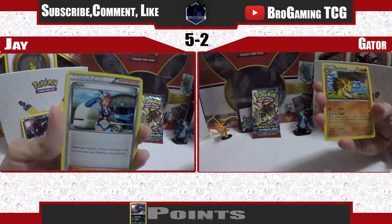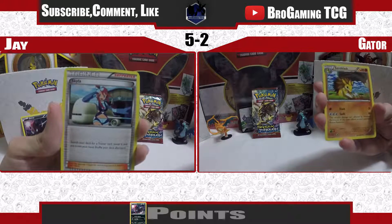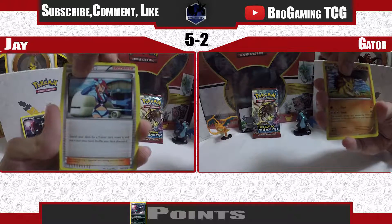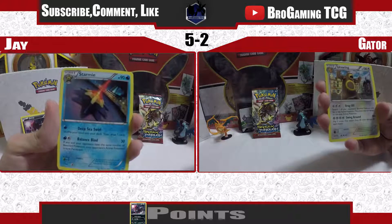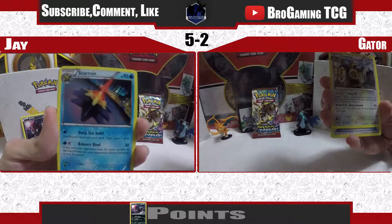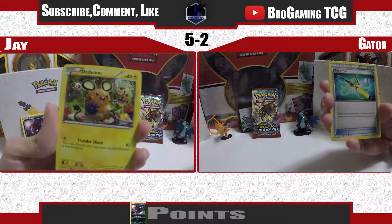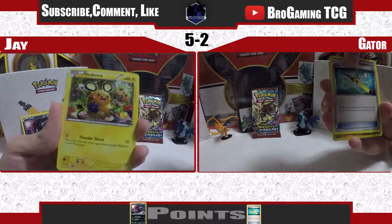Skyla and Sandslash. Is Skyla in some decks? Not very many top tier decks right now — in the past I would say yes, but not right now. Ursaring — definitely a playable card, but I haven't seen it in any really top tier decks. It does have a 4-energy cost for Swing Around. Super Rod — that one's playable, and I got it today.